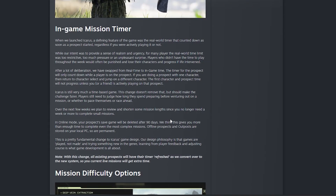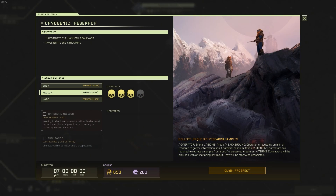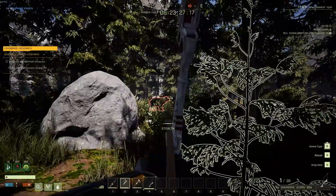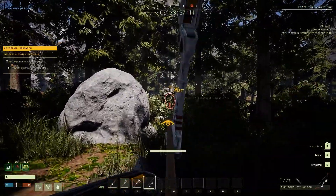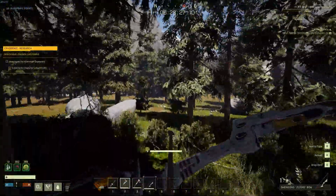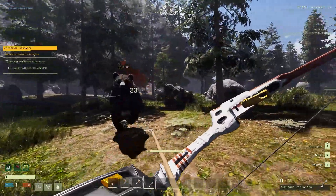The big feature within this patch is that in-game mission timers are now a thing. Instead of having an overall real-time timer, you're going to have an in-game mission timer. This means they'll be able to tweak missions to have very specific amounts of time that tick down while on prospect, rather than ticking down while you're at work. I think this is a great feature — it will make the game feel like there's less pressure to play when you want a break, and give us more reasons to change up difficulty for specific missions.